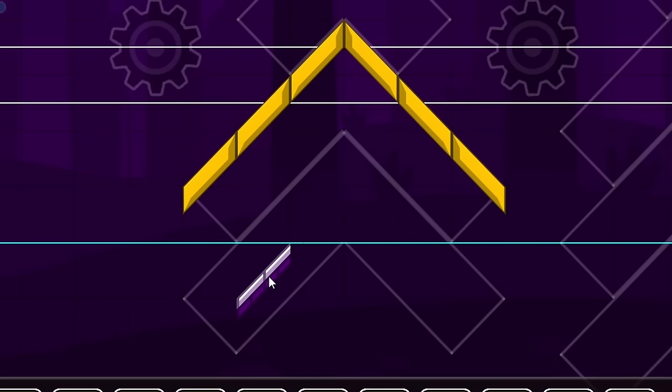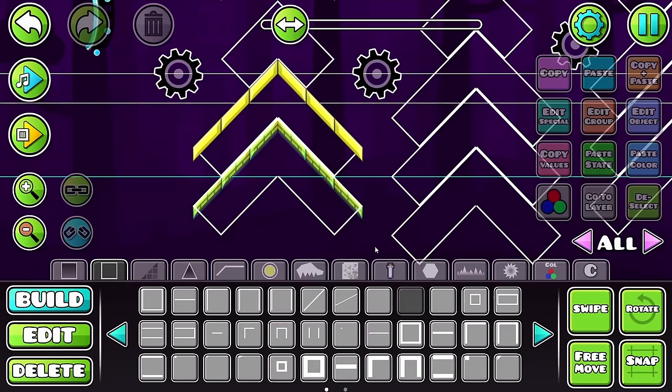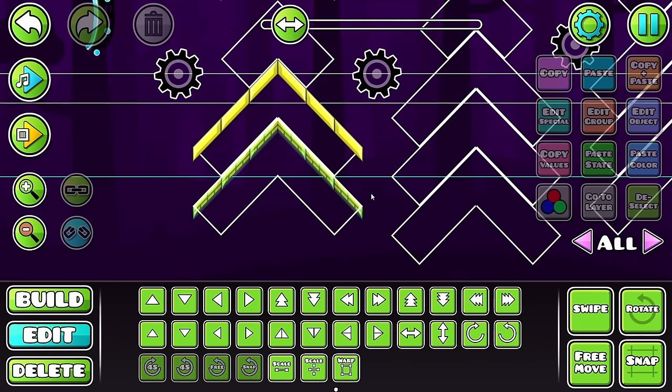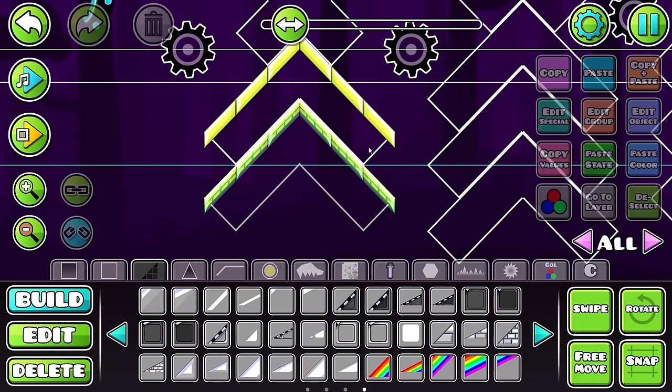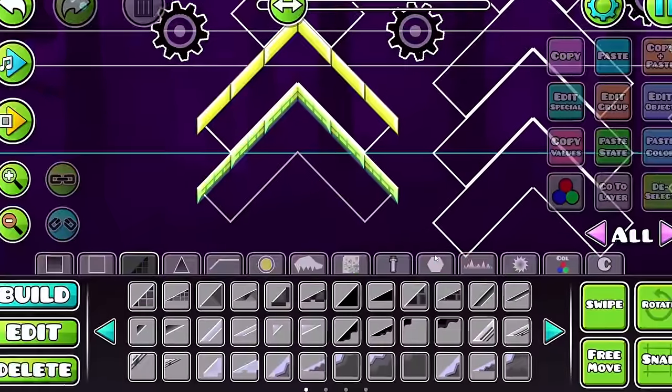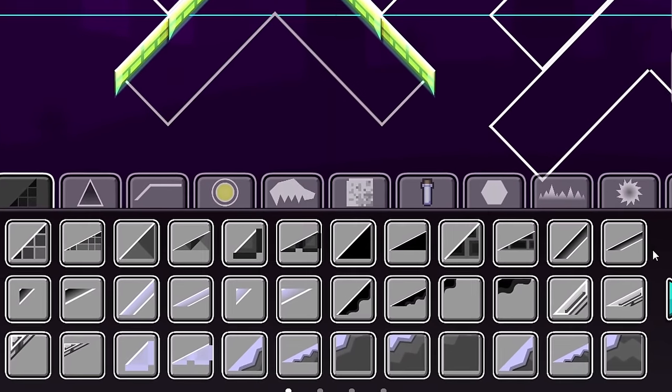Maybe if I do a similar effect to what I had there, but using these instead? That looks wild. I really like that. I think that could actually work a little bit better. I kind of want to not use the warp tool for the rest of filling this in — I want to just use regular slope blocks. My brain's not working this morning, I'm tired.